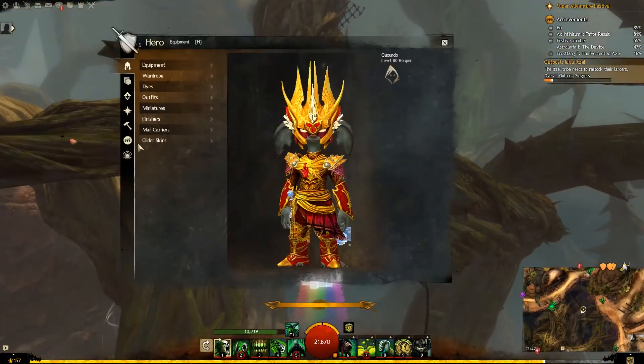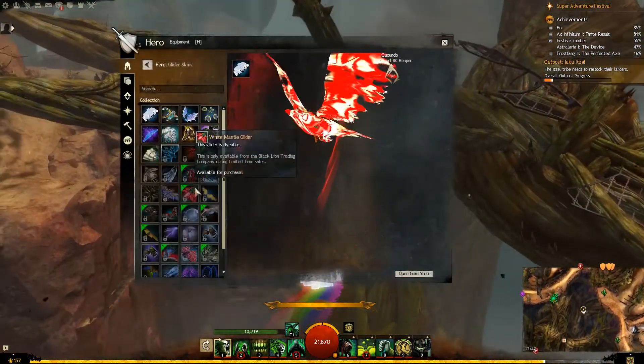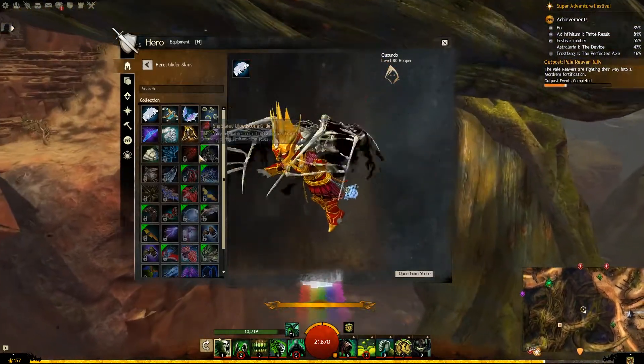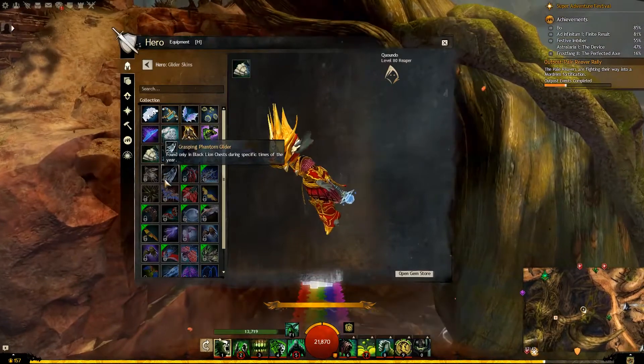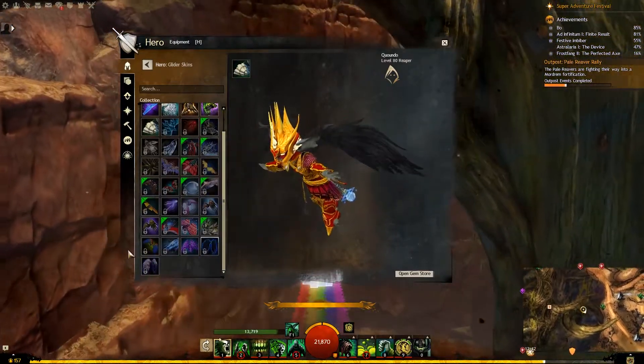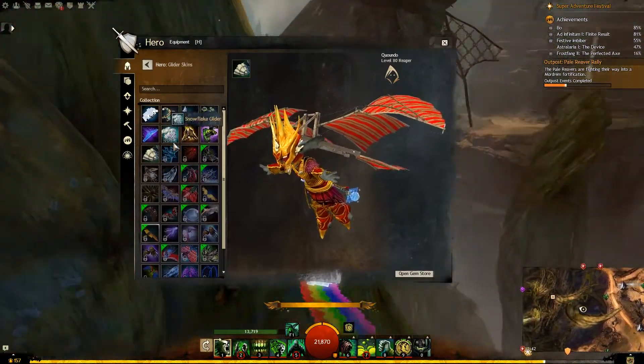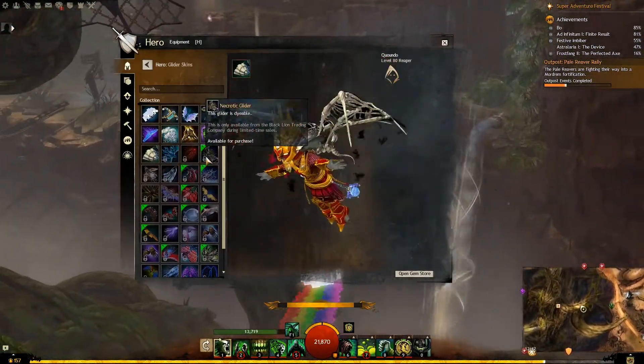So it's like you're on a magic carpet or something. I don't know if there's any other gliders like it where you stand on top of it. I think this is the first one where you just stand on top of it.